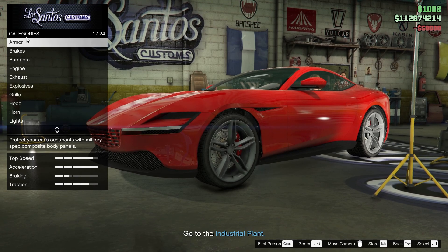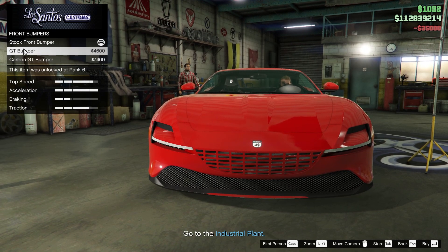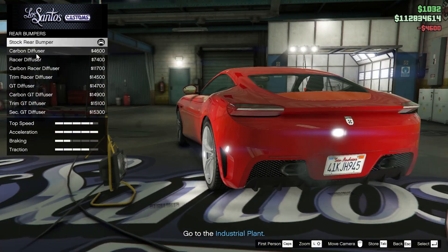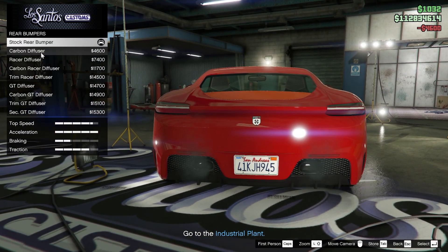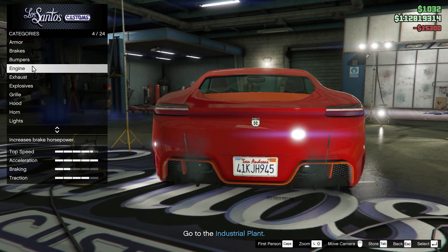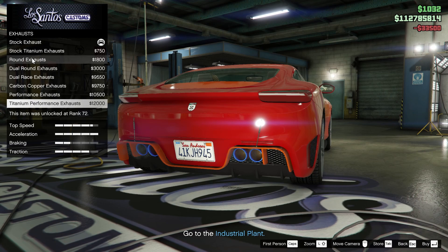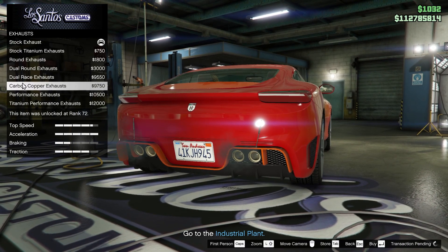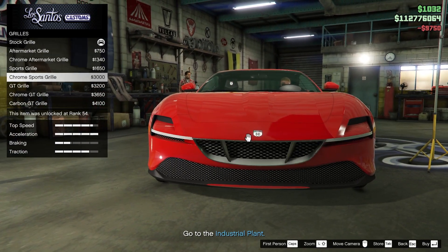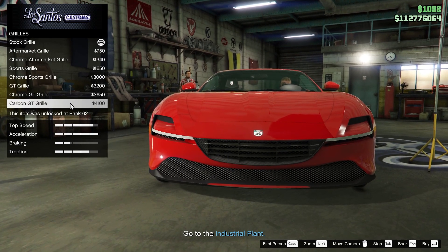Alright, here's where the magic happens. Armor 100%, brakes race, bumpers — front bumpers, rear bumper okay. Now for the exhaust — let's go for this one. The carbon one, yeah that one's pretty cool.